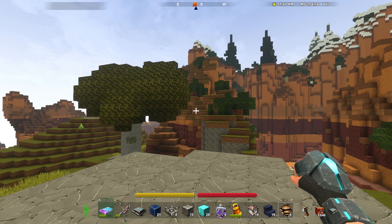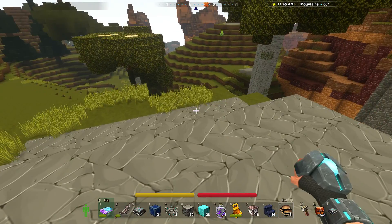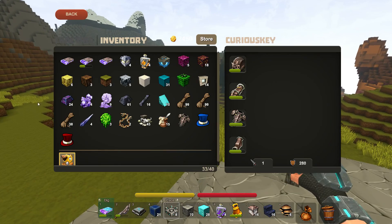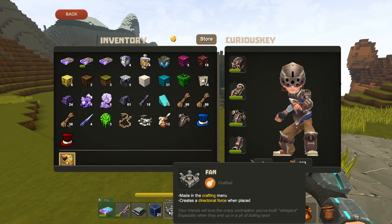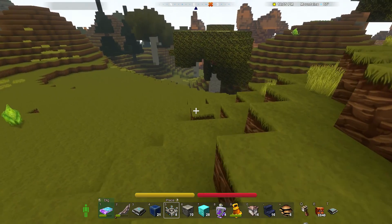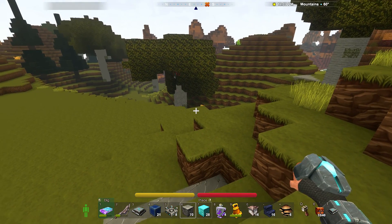Here we are, back near the base. I'm just on this little platform in the grassy area bordering my canyon biome. I have made some fans, as you can see right here. The item tooltip reads: 'Your friends will love the crazy contraption you've built — especially when they end up in a pit of boiling lava.' I love the tooltips in this game, they are always really, really amusing.